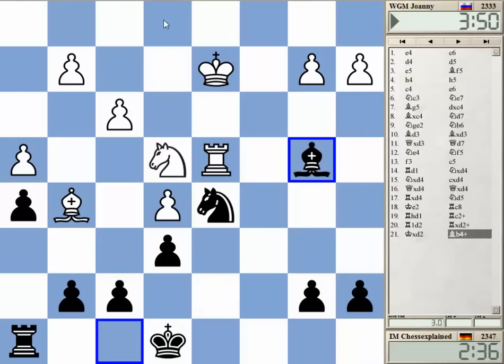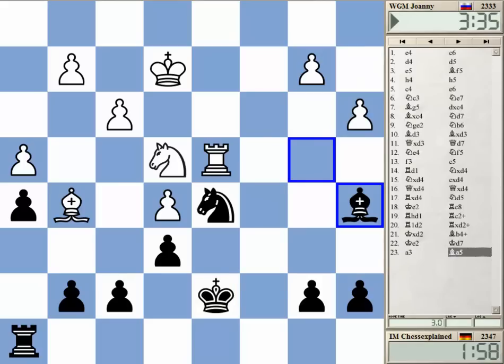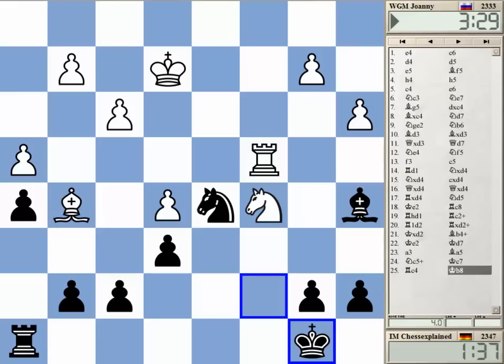I really don't know - I mean, Black shouldn't be in trouble. I'm pretty optimistic about that. But it's very tricky because my Rh8 is not playing. And what I did here - maybe white has some way to play it more precisely. Maybe Rc4 here, for example. Check - I mean, this is not losing or anything. No doubt. But probably Nd7 is really not the best idea.